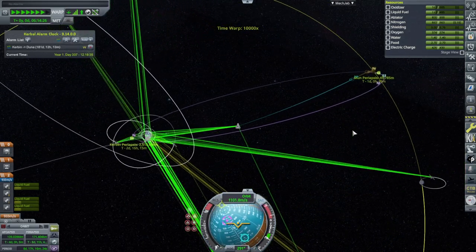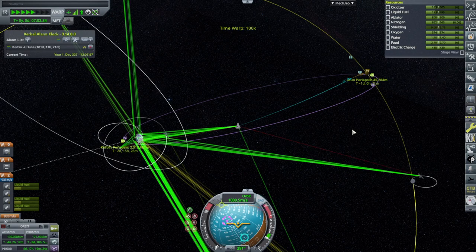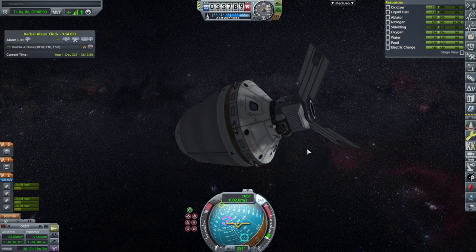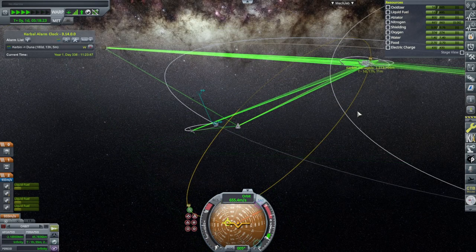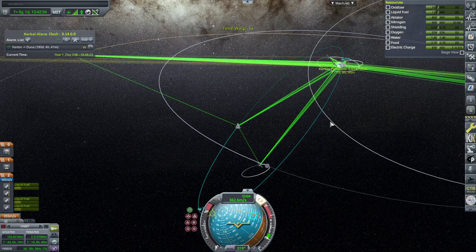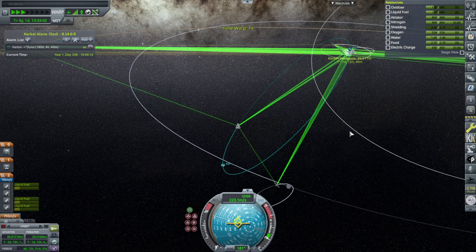I'm pretty sure I didn't do a high-orbit goo observation, so we might as well try. Mystery goo observation running. We have plenty of comms now. I think we'll just accept the free return. Let's bring the periapsis down — we'll just go for 30. 30 is fine.